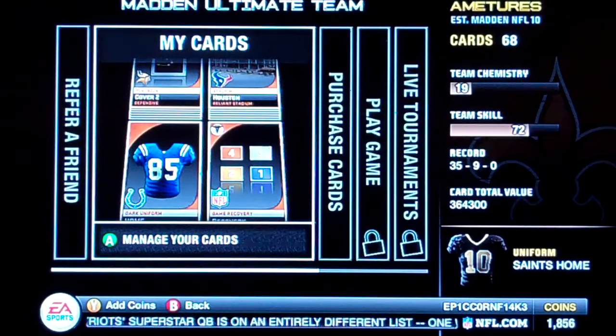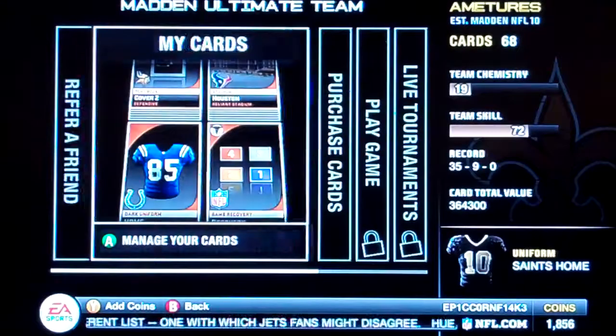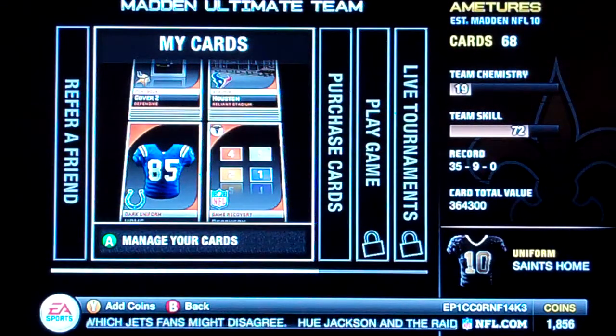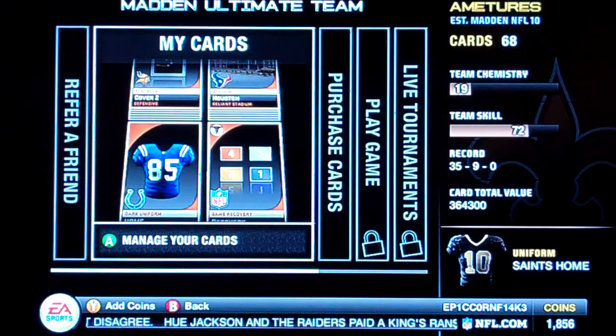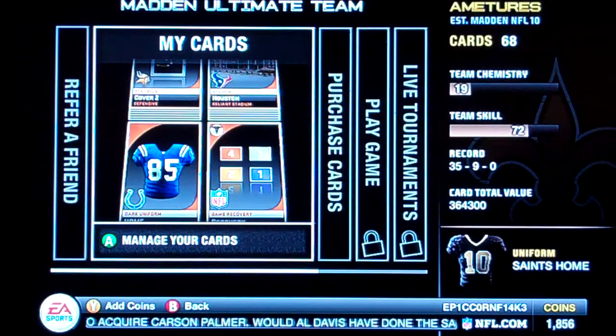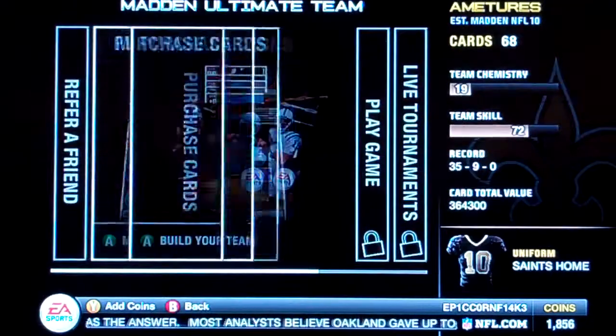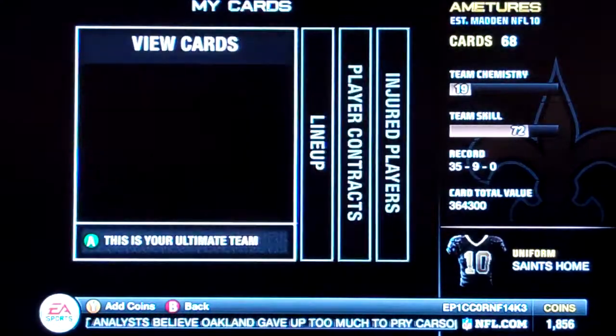Hey guys, another sale! I only got three cards of sales time. Open my notes. Got the Giants 1980s Throwback Dark Uniform, the Seahawks Stadium Quest Field, and Rex Ryan for NES 10 Contract. All the sales will be for three days, so they definitely sell. Let's get started.